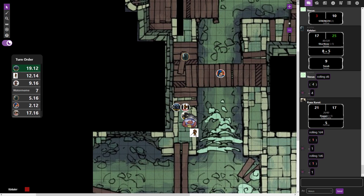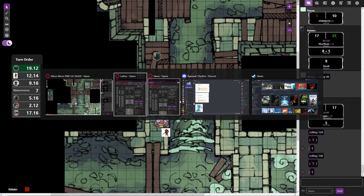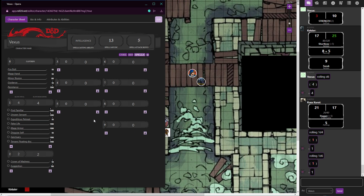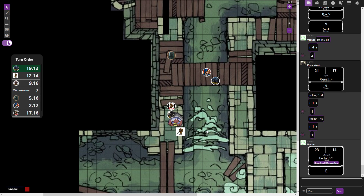The DM notes pulling someone out requires a Strength check — Vexus would have made it easily. Vexus moves toward the elemental. The DM confirms fire is effective since the creature is only immune to poison. Vexus casts Fire Bolt for two damage. All fire damage goes through in full. The fire spell users are confirmed as the primary DPS for the party right now.